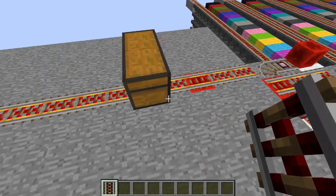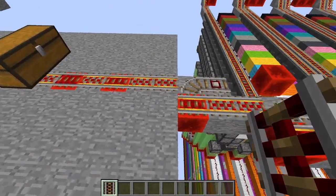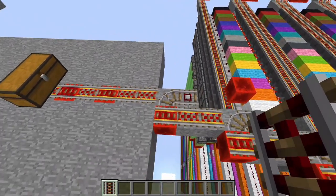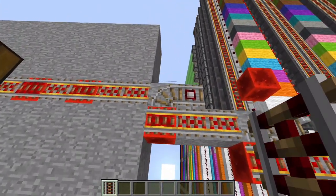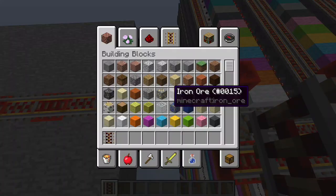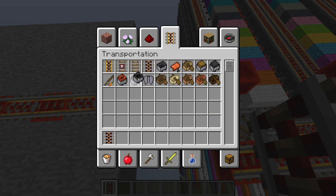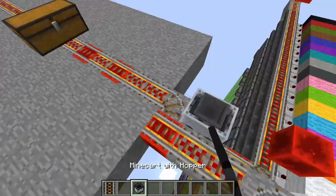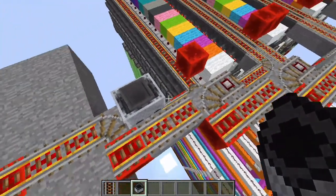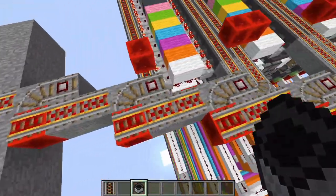To be able to separate the minecarts after they go under the chest, I have this railway line up here where the first minecart will go on this activator rail and the other minecarts will go around like this. And so one minecart is separated from the others on each of the segments.